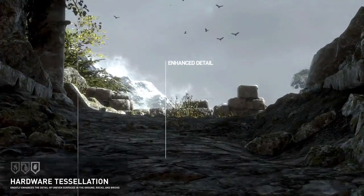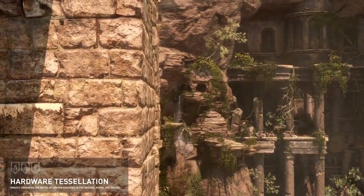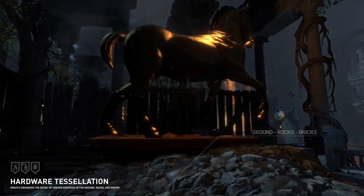Hardware tessellation greatly enhances the detail of uneven surfaces in the ground, rocks, and bricks. Silhouettes and surface features are geometrically represented when viewed up close, making the surfaces feel even more tangible and realistic.